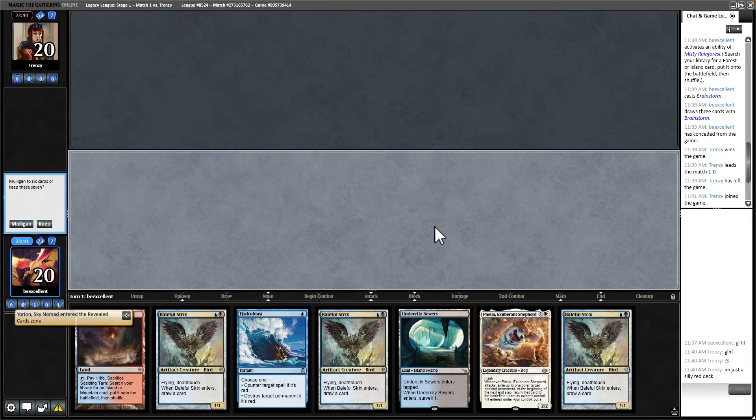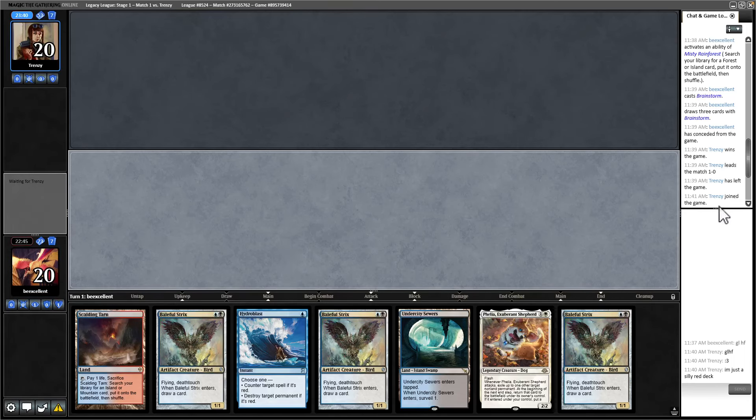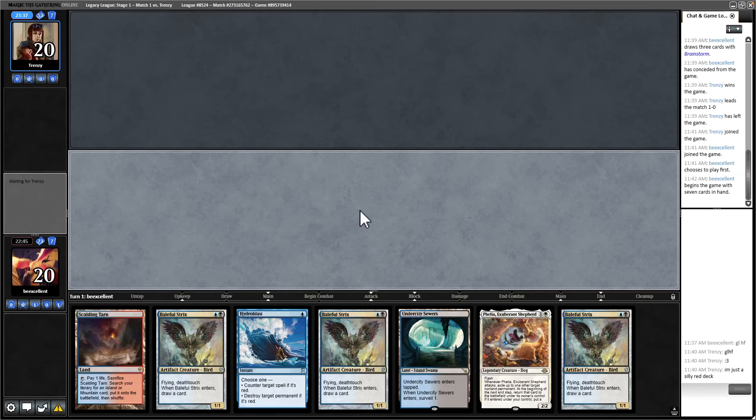This hand has Basic Island into Hydroblast, which is good. I think I'm going to keep on the strength of Basic Island Hydroblast. I'm not going to let them know I have Basic Island right away. One reason not to mulligan is they could open with Vexing Shackle, which would invalidate our Forces. If we can get Island and then set up a Swamp, we'll be in a really great place.